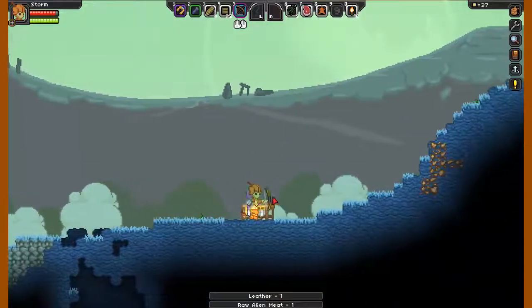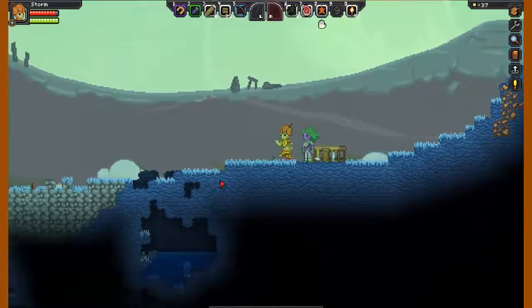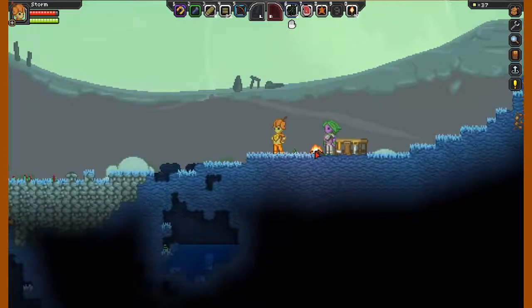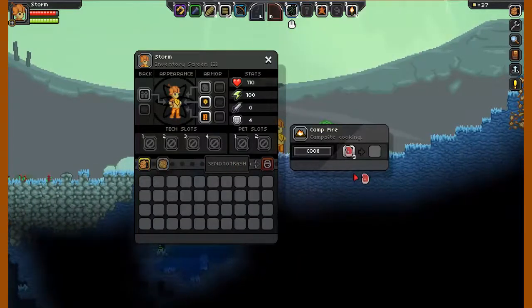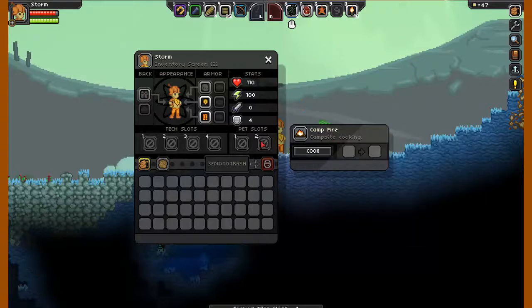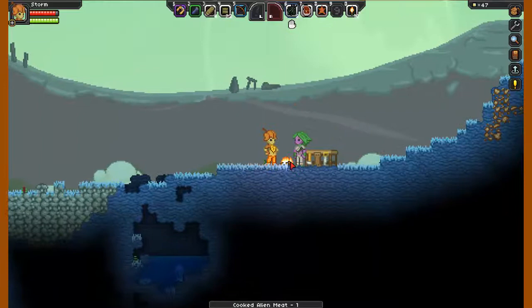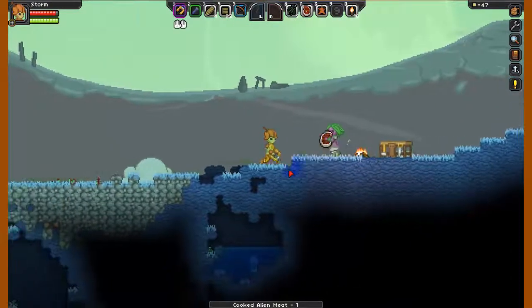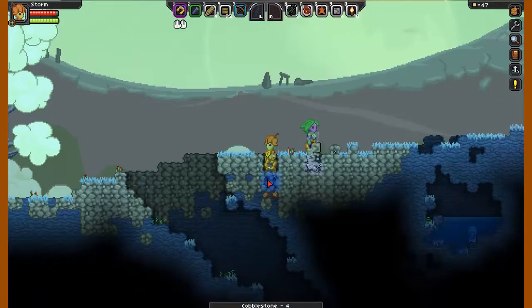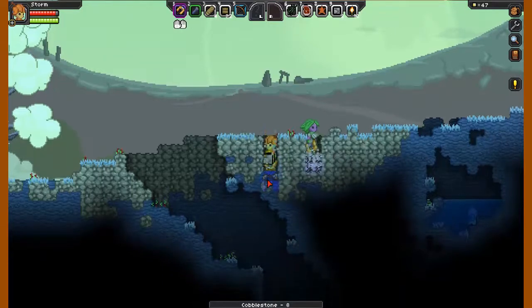Do you have meat already? Yep. Now we need to make a furnace — well, a campfire first, my bad. Now we need to make a furnace. Actually, I think it would probably be good to make the stone tools first, that's just my opinion. If we make one furnace and toss it back and forth, it'll give us both the quest. That's interesting.